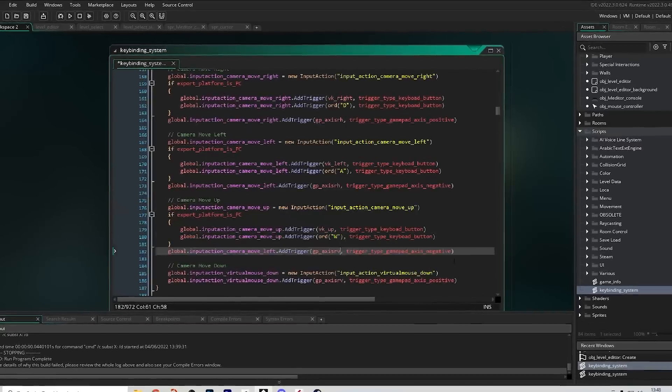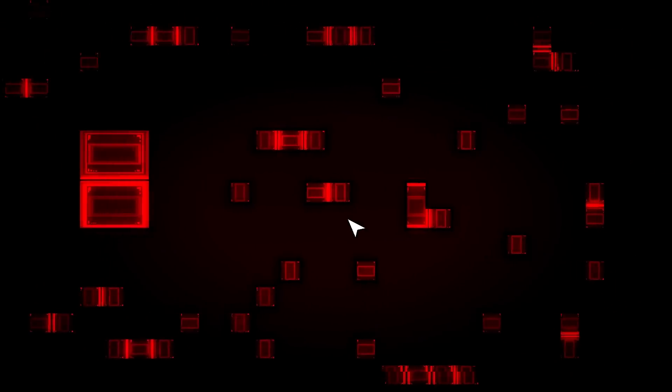The next baby step was adding camera movement — making sure you can zoom in, zoom out, pan left, pan right — all of those basics. One step at a time, one feature at a time. By the end of day one I just had some camera movement and a cursor. Still 14 days left.